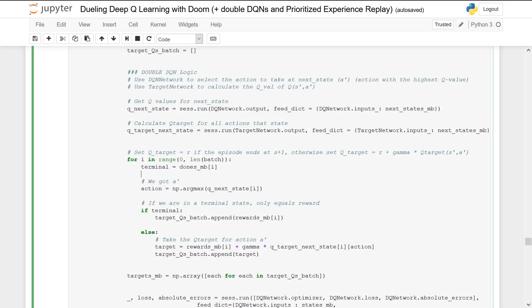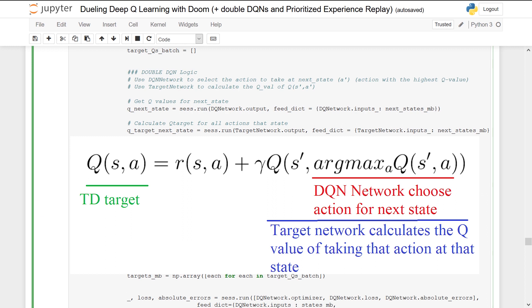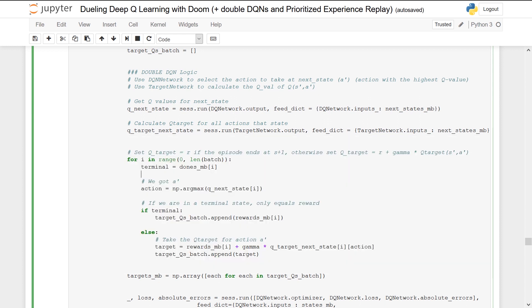Now we'll implement the Double Deep Q-Learning logic, which is pretty straightforward. When we calculate the TD target, we use the Deep Q-Network to choose an action for the next state, and given that action, we calculate the Q-value of taking that action at the next state using the target network. In our loop: first, we get the Q-values for the next state using the Deep Q-Network; we use Q-next-state to select the best action; then we calculate the Q-target for all actions at that state using the target network. The target equals the reward plus discount rate times the target network value for the action chosen by the Deep Q-Network.